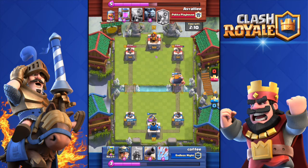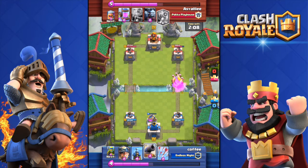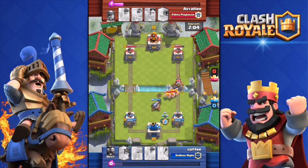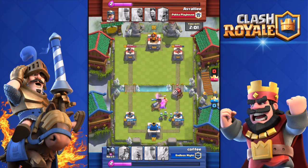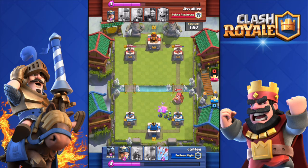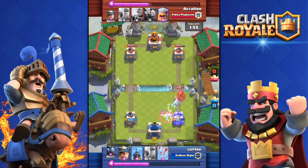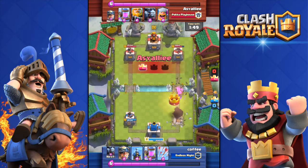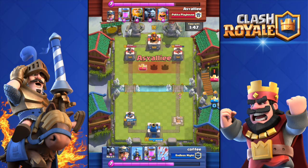Moving on to the number 4 spot, we have the Baby Dragon. Okay, I have to admit the Baby Dragon sometimes sucks, but if you have something to tank in front of it, it's really damn good. The Baby Dragon can one-shot Goblins, and especially if the opponent does not have something to attack air — for example if he doesn't have Minions or the Musketeer — he can't kill your Baby Dragon.